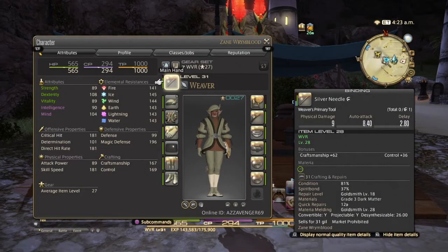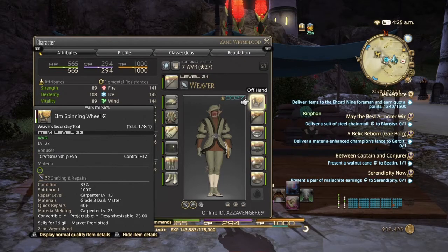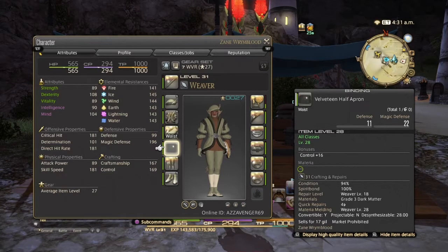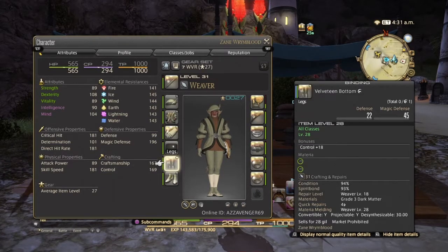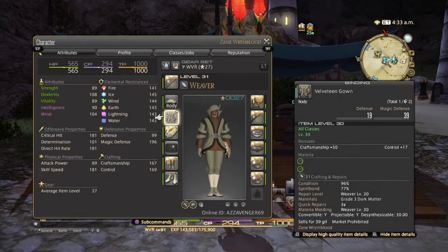As for the gear, you're going to use whatever main hand tool is closest to level 30. For the offhand, use whatever is available to you — each class will vary. For my weaver, the next one is a level 32 offhand, so you have to make do with level 23. For the body pieces, you're going to need a development team beret, development team gown, development team short gloves, development team half apron, development team bottoms, and development team gaiters. Don't worry about making these high quality.